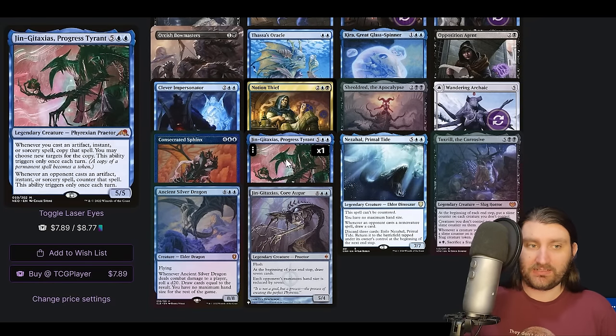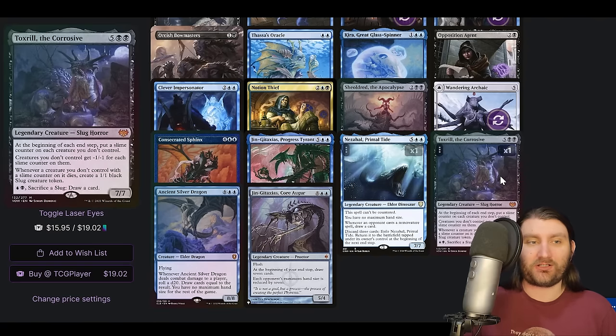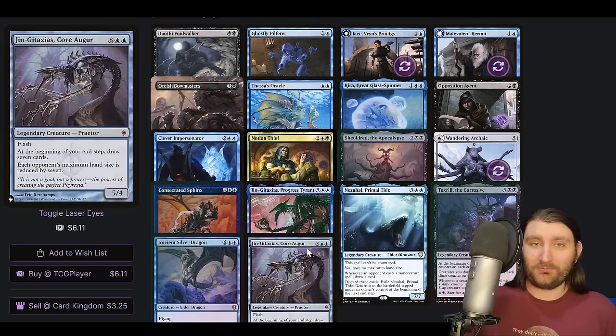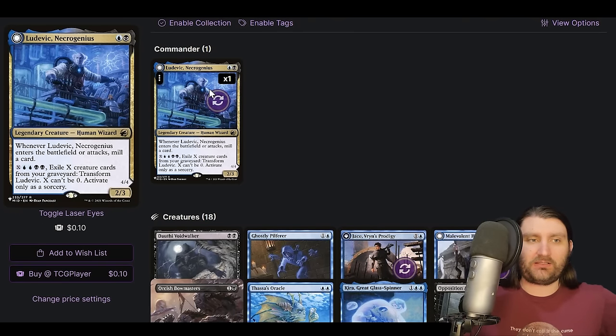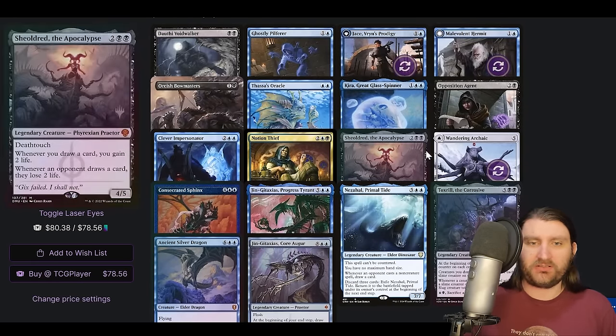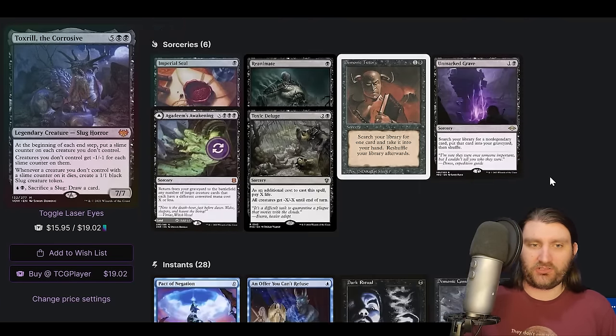Ghostly Pilferer, Hullbreaker Horror — creatures you control have 'whenever this creature becomes the target of a spell or ability for the first time each turn, counter that.' And then we got big boys — Consecrated Sphinx, which is very castable. Jin-Gitaxias doubles your first artifact and counters the first spell each turn for each of your opponents. Nezahal, draw a million cards. Toxril — no one else gets to have a board anymore. I bet Toxril is busted right now. Ancient Silver Dragon. And Jin-Gitaxias — you draw seven, each opponent's hand size is reduced to zero. We got big old beaters. We have a blue-black reanimator theme — our commander both enables it and is a cheap fierce enabler. Got the reanimate on Markgrave, putting stuff in there.